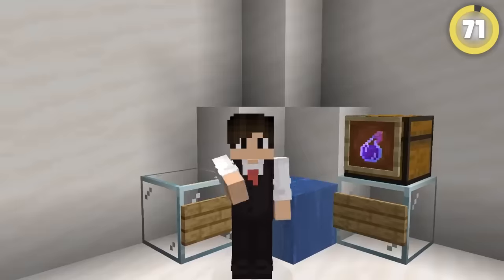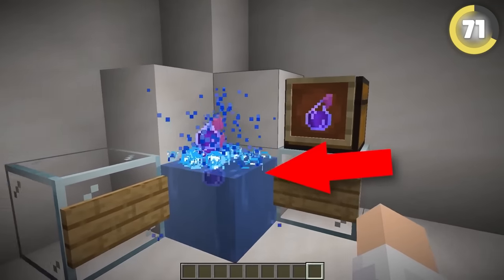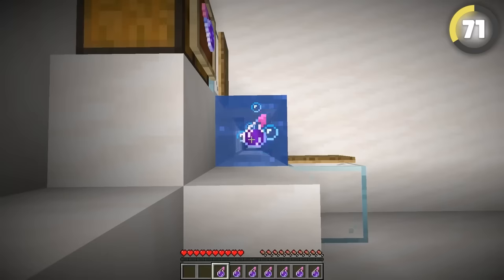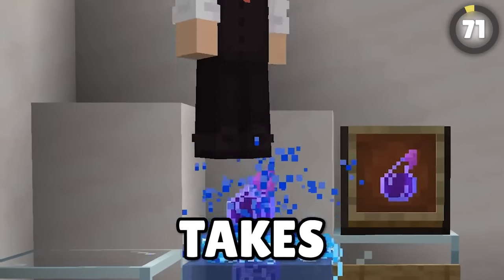Here's another troll you can do with a bubble elevator and some harming potions. If you're being chased by a friend on a server, rush to the top of your bubble elevator and throw harming potions into it — they will float until the player hits them, meaning your friend takes heaps of damage.